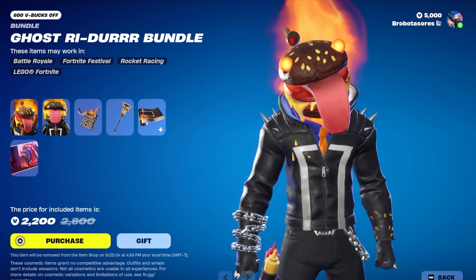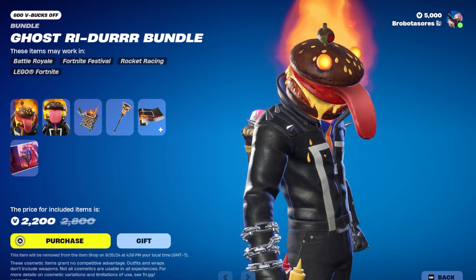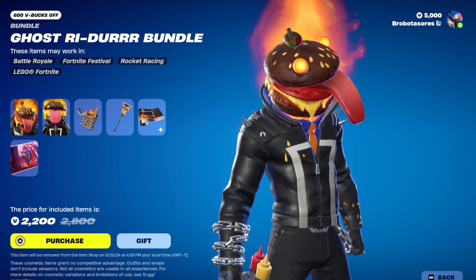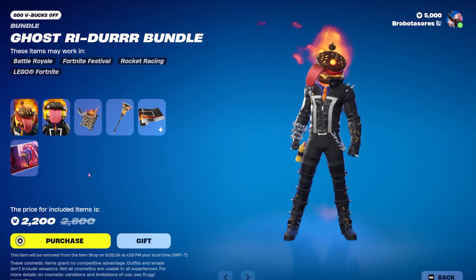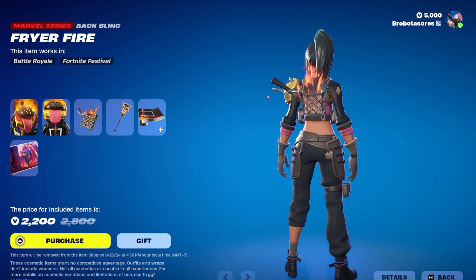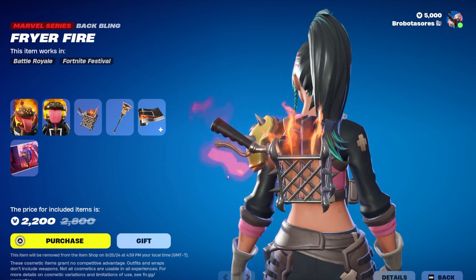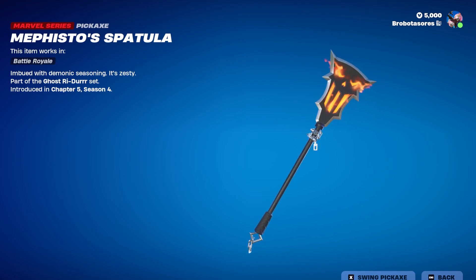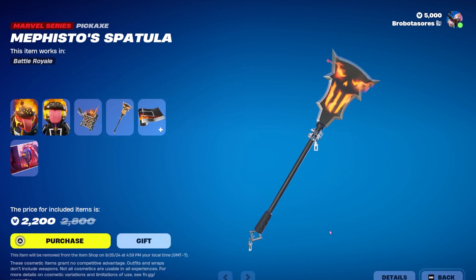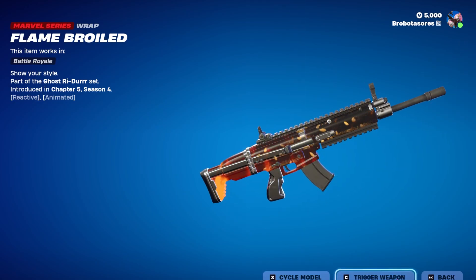I like the details in his burning burger — he's toasted, he is melty cheese, but he still has his little Der Burger outfit on underneath. He's kind of a cutie pie. We also have his back bling, the Fryer Fryer Fry back bling — Fries on Fire. It's fine, it makes sense. Mephisto's Spatula is his pickaxe, which is kind of okay.